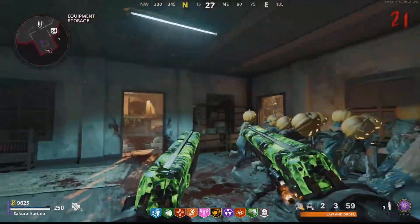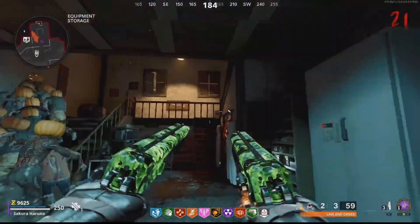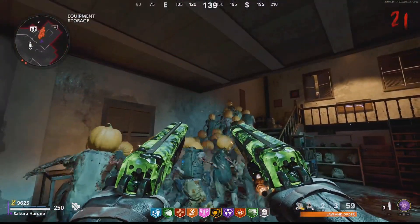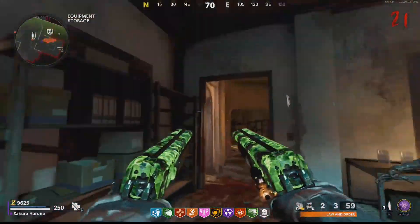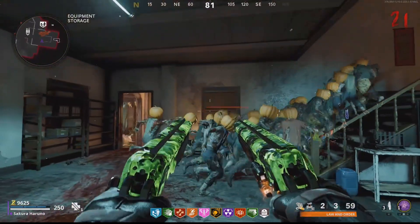I made a mistake by leaving this door right here open. You can probably just glitch your way inside without opening this door. I recommend doing a glitch to get inside the map instead of opening this door, which will make zombies a lot quicker. But this way works too.